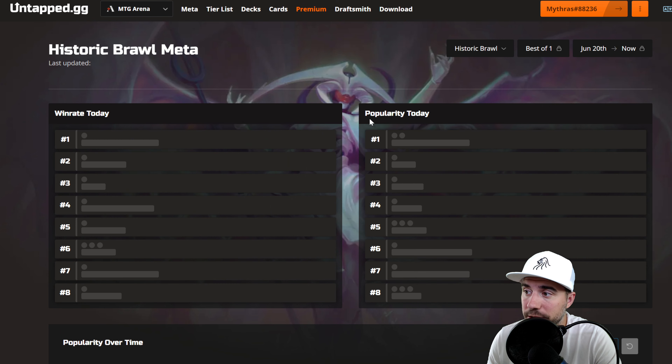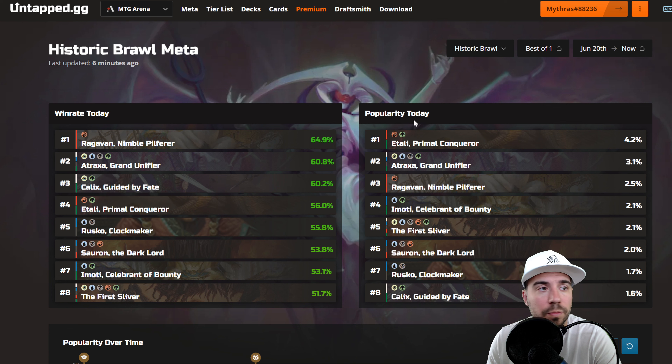On to our last format for the week: Historic Brawl. Raghavan is at the top, then Atroxa, we have Kallax Guided by Fate, Itali, Roscoe, Sauron back in, Emody, and the First Sliver.